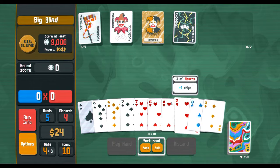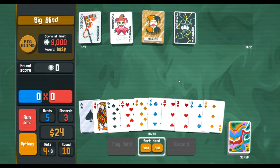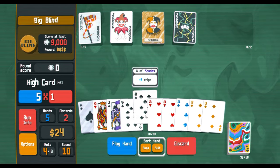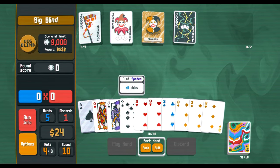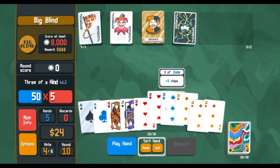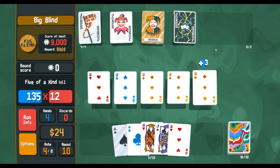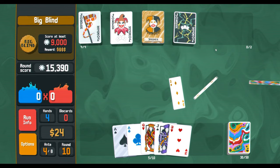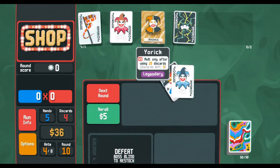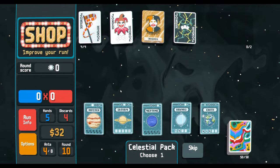We're just gonna do the same thing — look for our threes. We got our five of a kind, and Banner's not gonna help us right now but it's gonna help us on the next round. I'm taking little breaths.